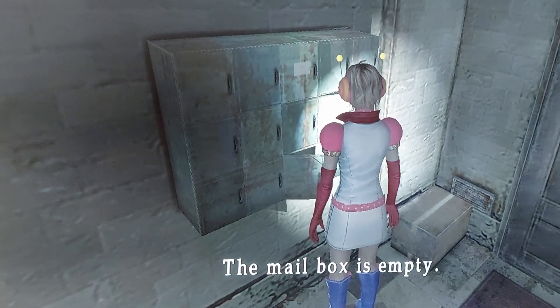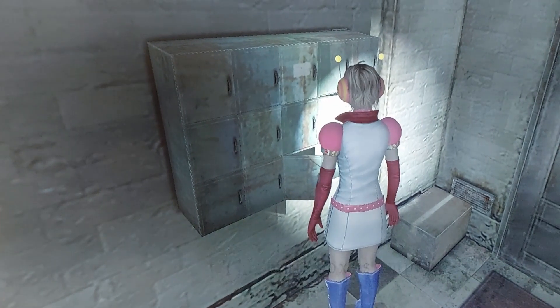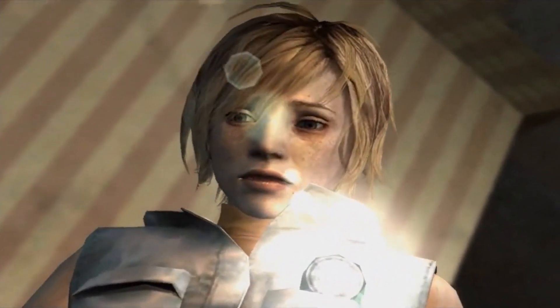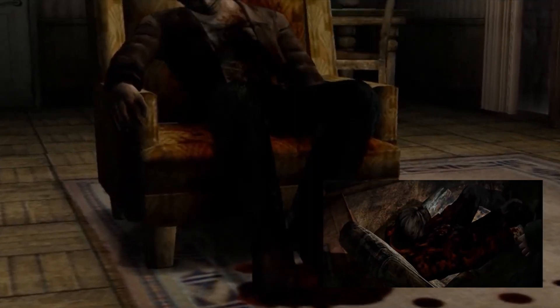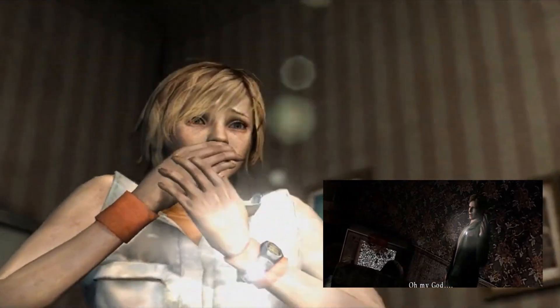You only get this with the Silent Hill 2 save file on PlayStation versions, just like the toilet scene. A lot of people know this, but in case you don't — the model used for Harry in the chair was the model of James from Silent Hill 2.